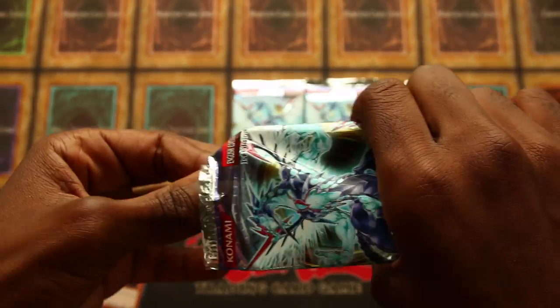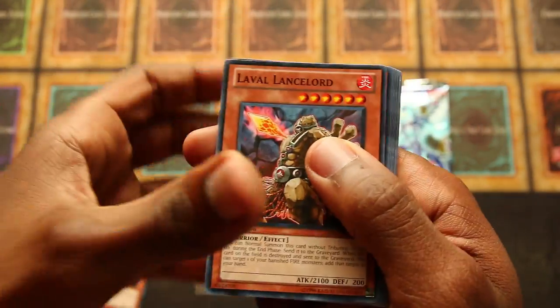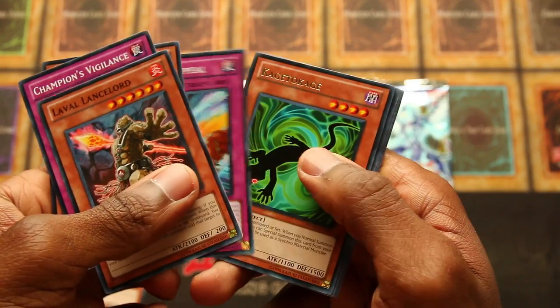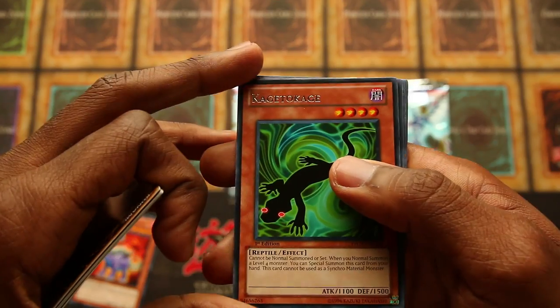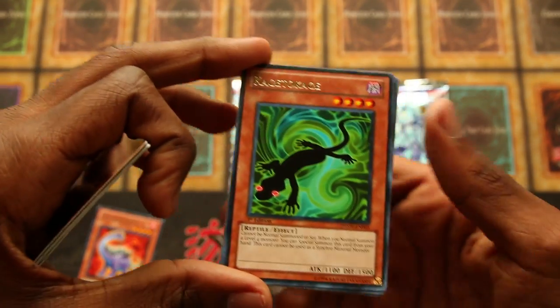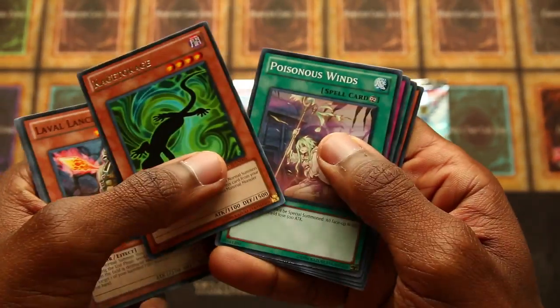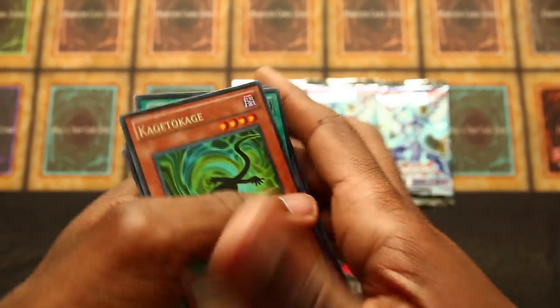Alright, second pack of Photon Shockwave. Laval Lance Lord, Champion's Vigilance, Needle Sunfish, Heartfelt Appeal, Kagetokage — a card that actually saw a lot of use past its release. Used it in gadgets and satellarnites early on. Cool card that summons itself when you summon a level four monster. Poisonous Winds, Icy Crevice, Photon Lead, Windup Bat.